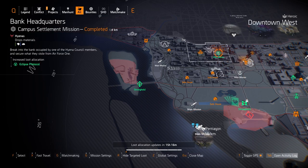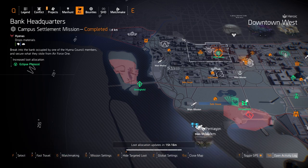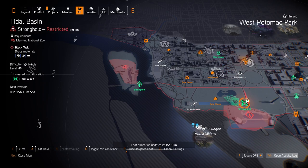Next up we got Eclipse Protocol at Bank HQ. My favorite fire damage build — four pieces of Eclipse Protocol, the Imperial Dynasty holster, and one piece of Golong gear for the additional 10% status effects. This thing clears solo and group content on heroic and legendary, so it's great overall for status effect and skill damage builds.